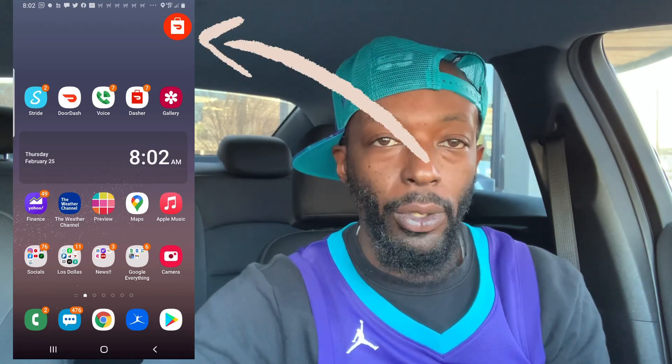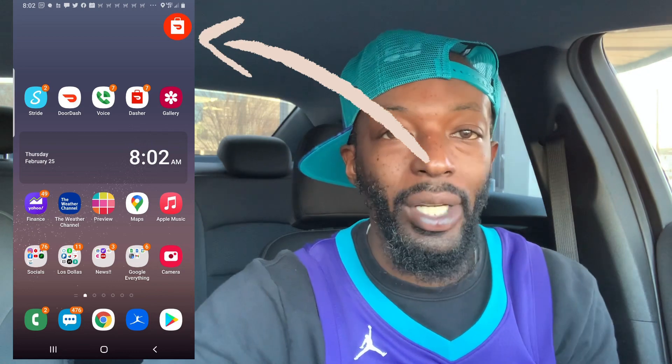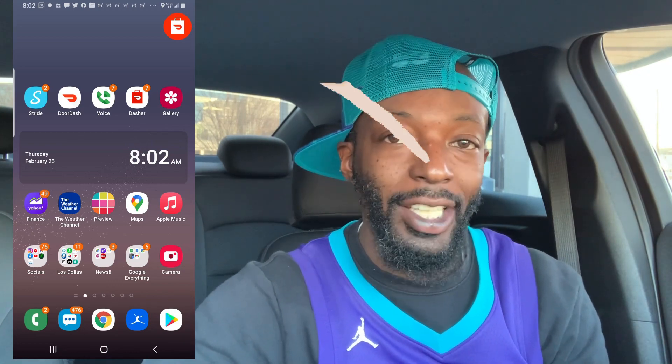If you get out of the app and hit the button that brings you back to the main screen on your phone, you should have a widget that pops up with the DoorDash icon. If you hit this icon, it will tell you the drop-off address you are going to. However, you only have about 60 seconds to accept the order, so while this widget is super helpful after you've accepted the order, it's not really going to help you before you accept it.